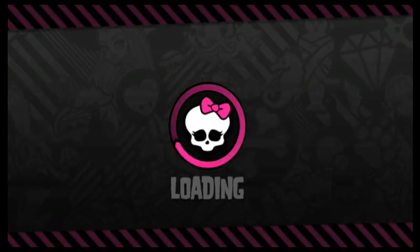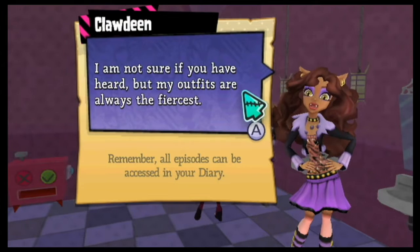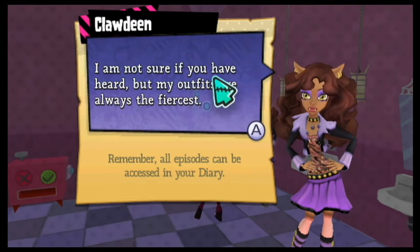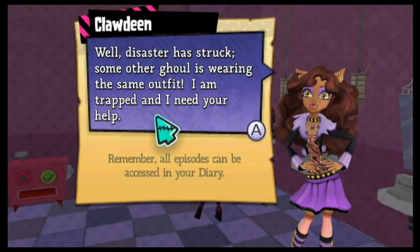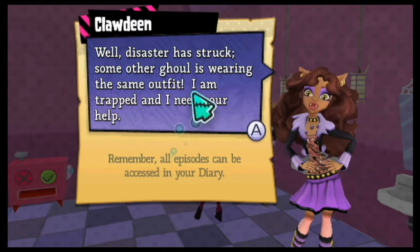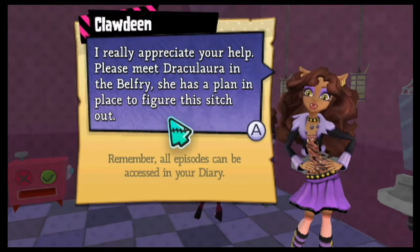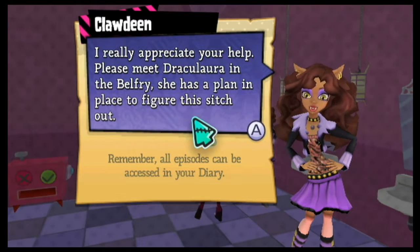Now I'm glad we have the bat companion. Werewolf rescue. 'I am not sure if you have heard, but my outfits are always fabulous — disaster has struck. Some other ghoul is wearing the same outfit. Oh, heaven forbid. I am trapped and I need your help. Please meet Draculaura in the Belfry — she has a plan to figure this out.'